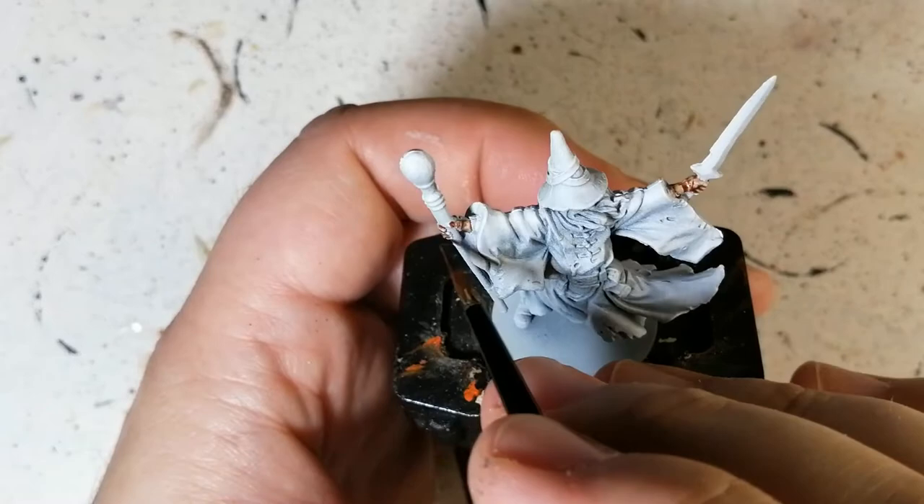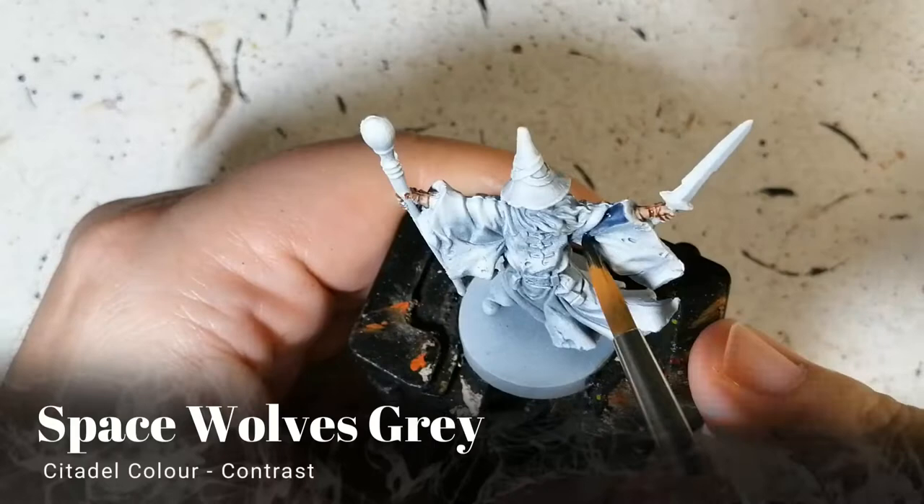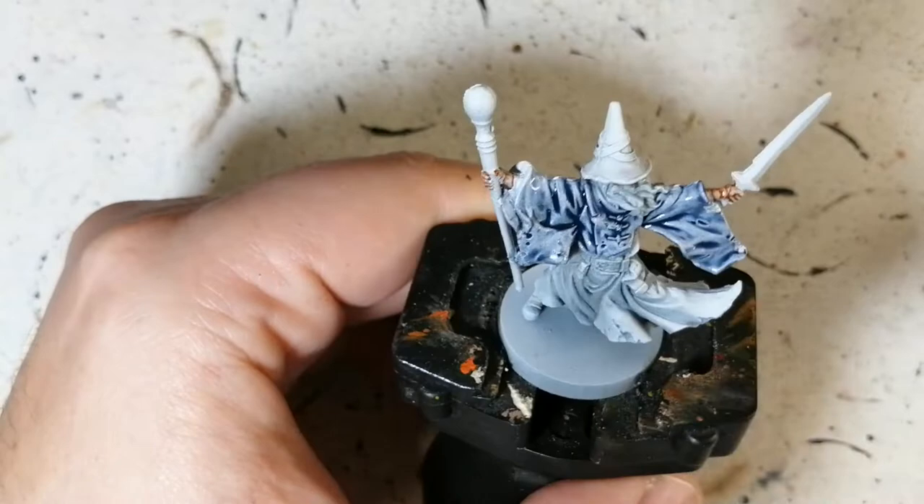We're starting off with some Guilliman Flesh on his face and hands. I accidentally got his shirt underneath his robes but that's not a big deal. Apothecary White is next for his beard — that wonderful gray beard and that pointy hat.